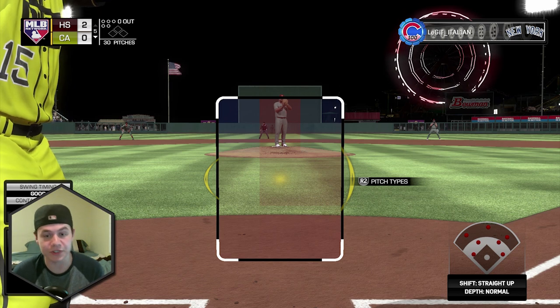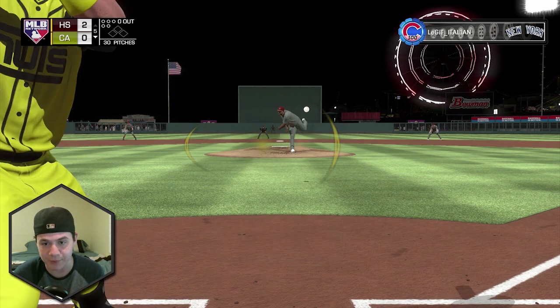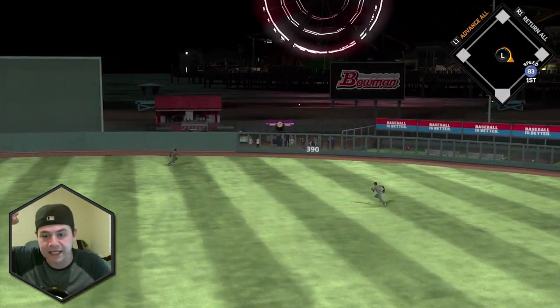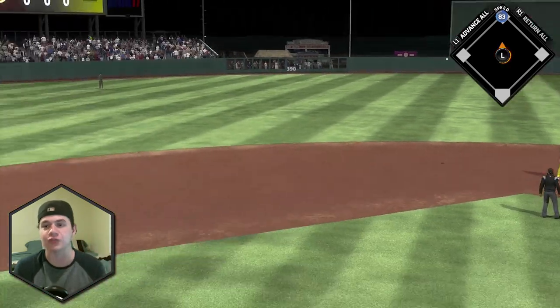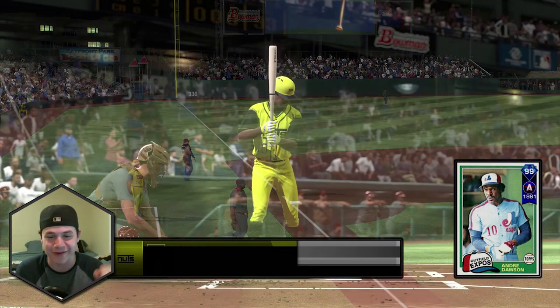Bottom of the fifth — we still don't have a hit. This is ugly. We've got Beltran up. Carlos Beltran gets his first hit — is that a bomb? It's off the wall, right on the 830 sign. I would think about going to third but right now we need base runners. Carlos Beltran's first hit is a double — let's go! That's why that card is so good.